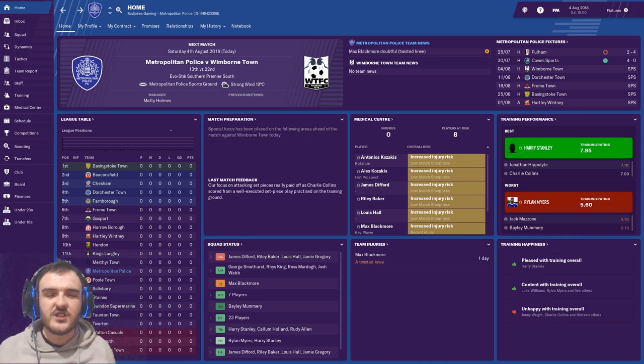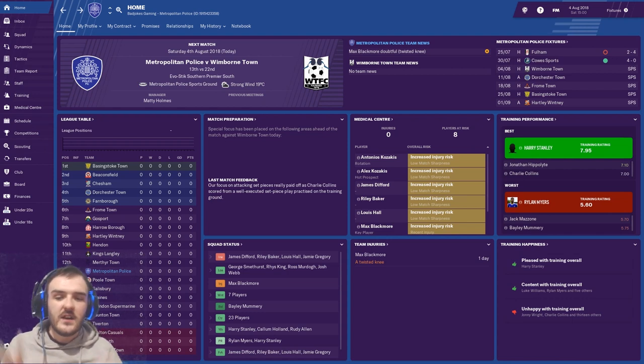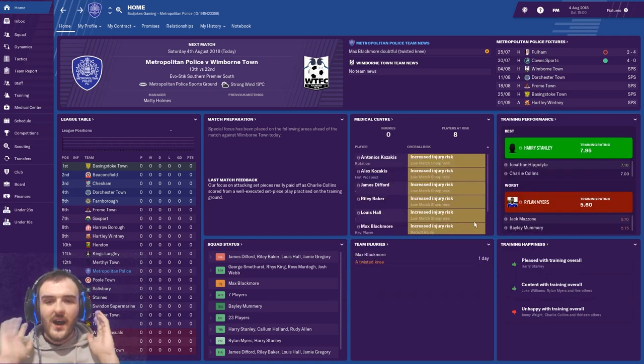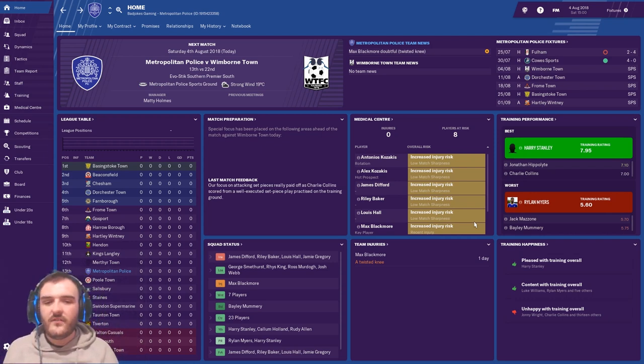Hello guys, it's me Bad Jokes, back at you once again with another video. Today we've got episode number two of my 'Met Police Save the Met Police FC FM19' story — very catchy title. Today we've got our very first league game of the season, at home against Winborn Town. We'll go through the pre-season fixtures, the transfers — spoiler alert, there's not been much — then I'll show you the kits, and then we'll crack on with the game.